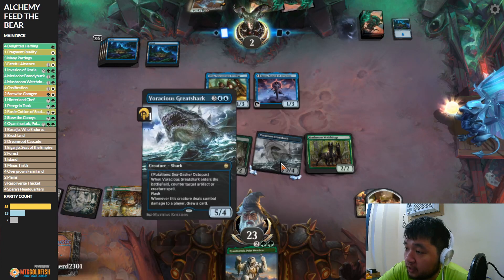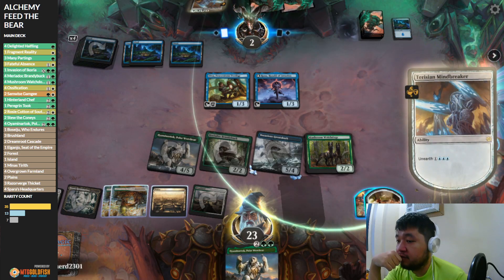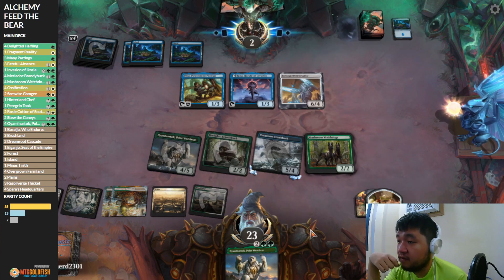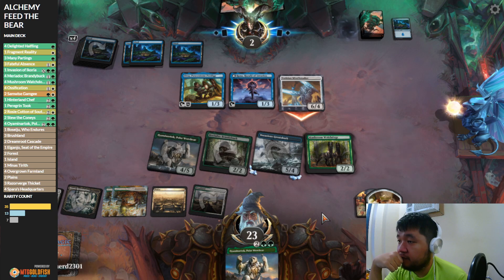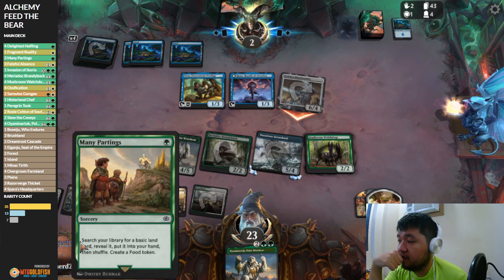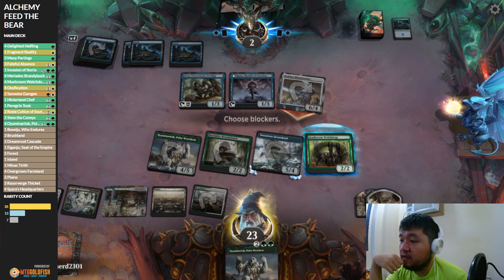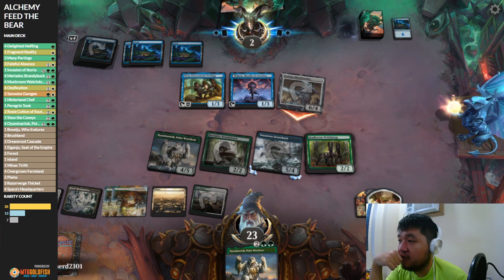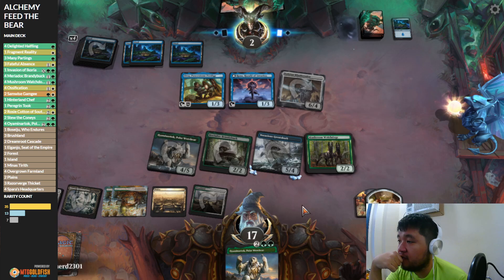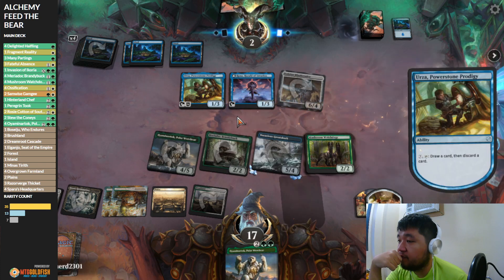Opponent does have the mana to counter either of these, so not a great proposition for us. Nope — forced to Unearth, that's fine. Yeah, just take it. I guess of all the mono strategies, mono-blue is probably not the best right now, especially if you're just going to be drawing and discarding. Also note this has vigilance.